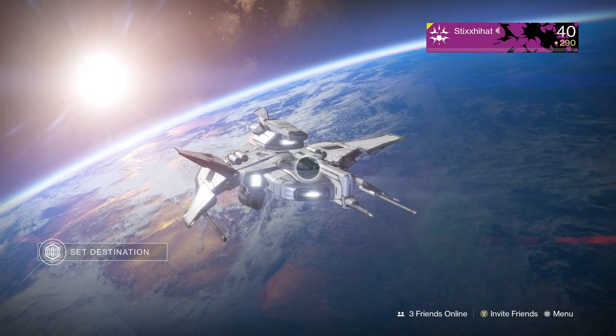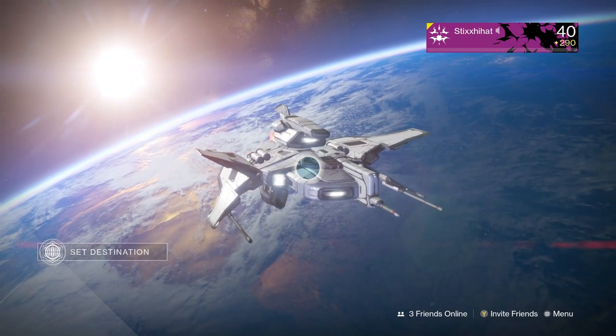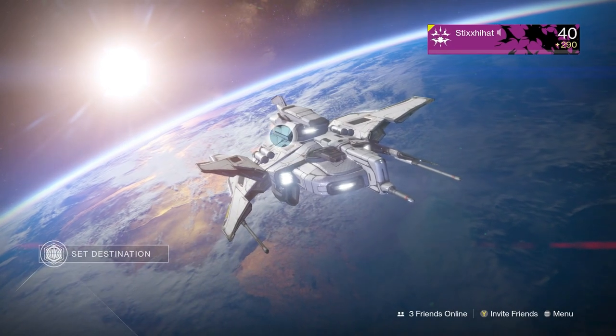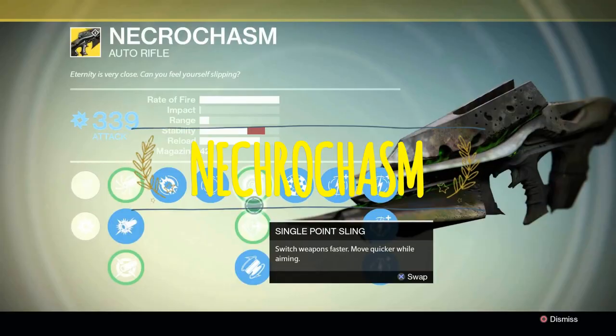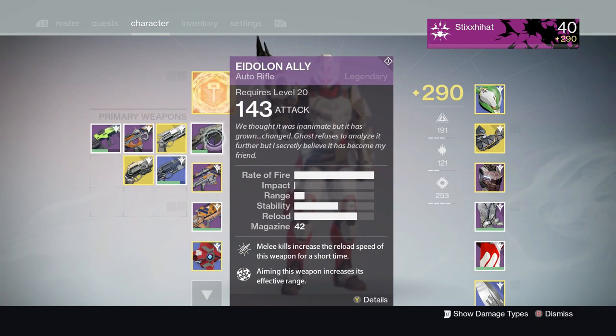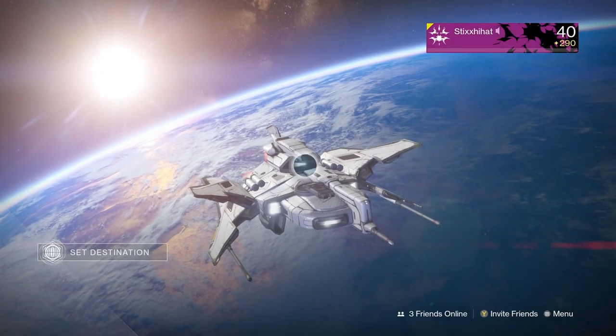Hey, what is going on my dudes? My name is Tixi Hat and welcome back to another video. Today I'm doing a different type of video — I'm going to show you guys how to get the Necrochasm, the very rare exotic auto rifle. I have this second step to it, which is the Eidolon Ally, and I'm going to show you exactly how you can get the Necrochasm.